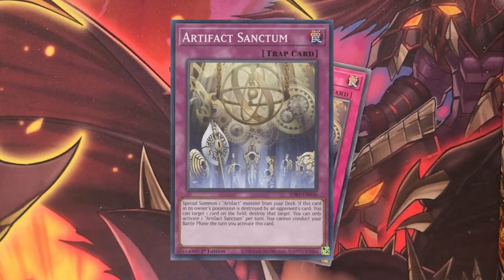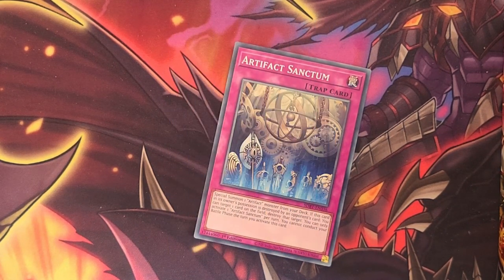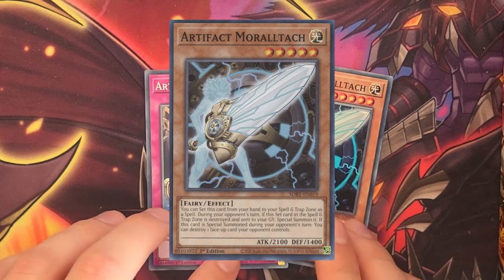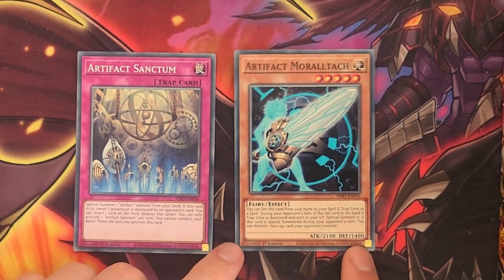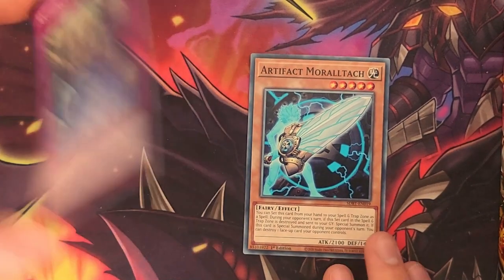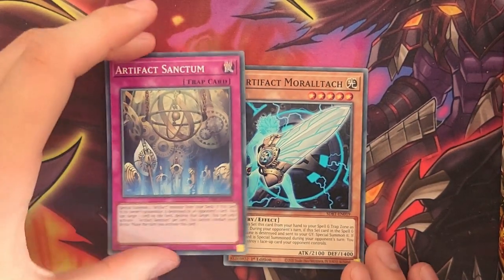And last but not least, Artifact Sanctum. Artifact Sanctum is a fantastic card if you're running Artifact Trap Tricks, which if you're running the structure deck then you probably will be. Artifact Sanctum with the structure deck will allow you to summon Artifact Moralltach, whose effect will then destroy one of your opponent's cards. This also gives you a 2100 attack point monster, which is very helpful for finishing off your opponent on the second turn onwards and is just great for disrupting plays in general.